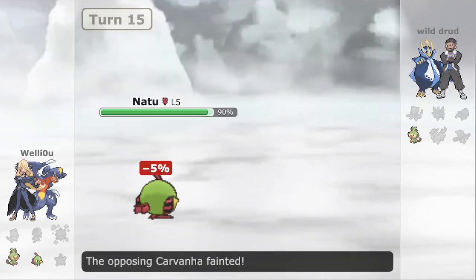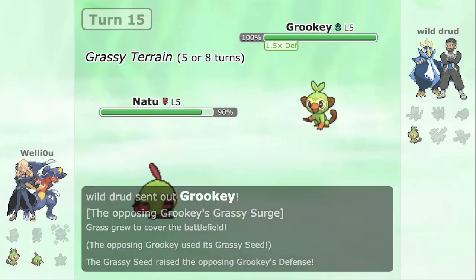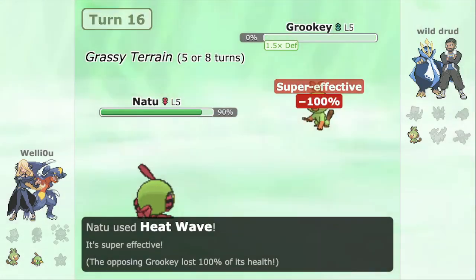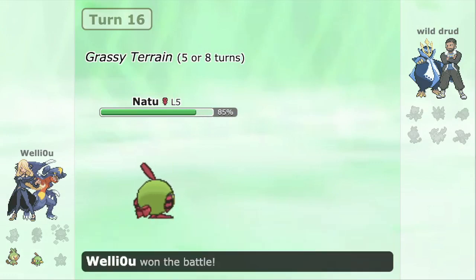It just comes down to a Speed Tie — tried and true. The opponent is going to come in and fortunately for us they're going to drop to the Heat Wave. Life Orb Natu puts in work as usual. This Pokemon is actually really, really sick and I would definitely recommend you guys try it out on the ladder.